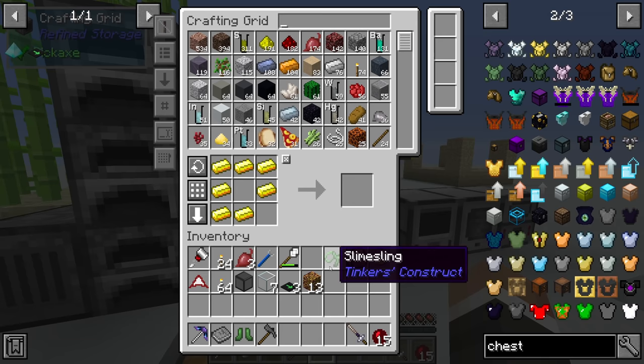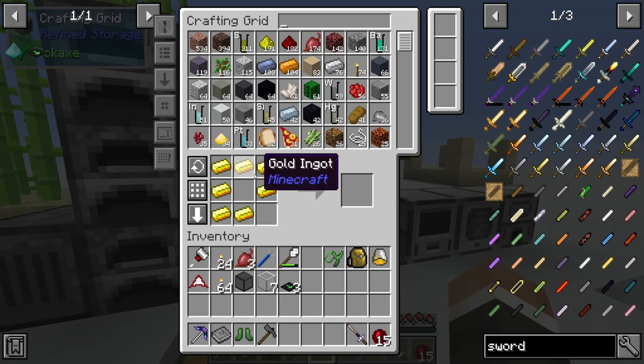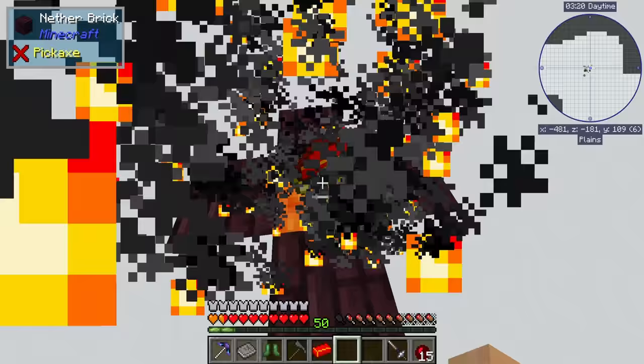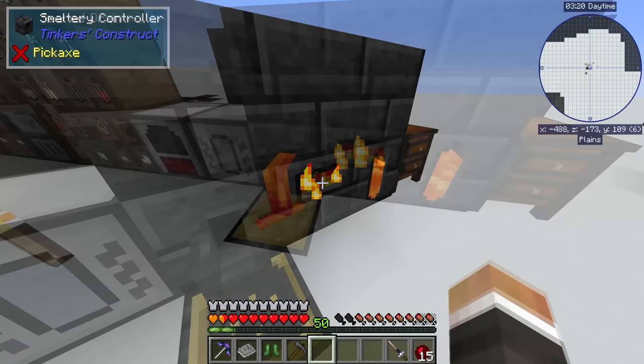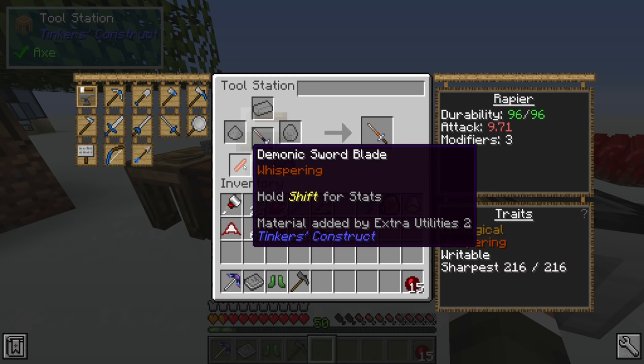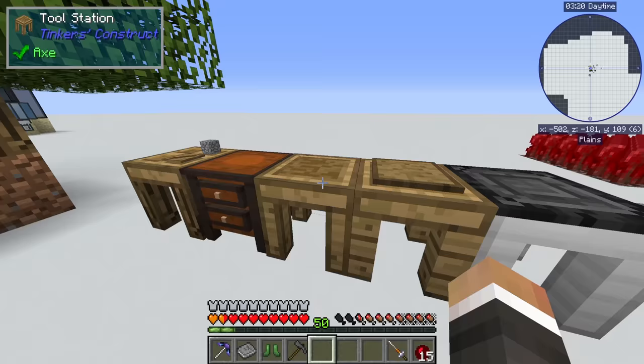The best sword blade might actually be demon ingots - that has an attack of 11.1 versus manulin's 8.72. So it's probably more worth it to use demon ingots as our new sword blade. That takes our attack damage up to 9.71 and still leaves us with three modifiers. I'm being recommended maybe a burn tool rod.